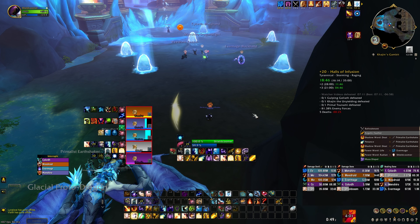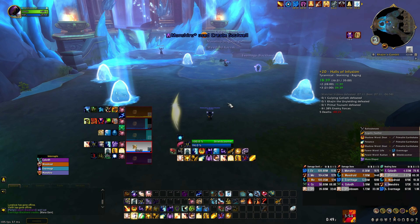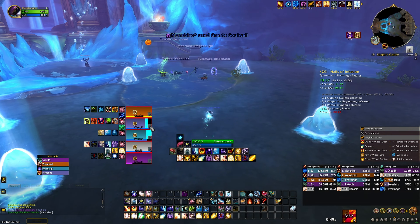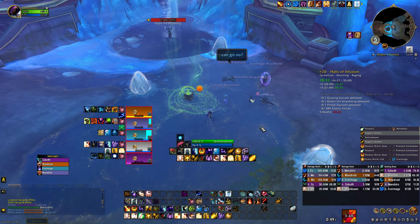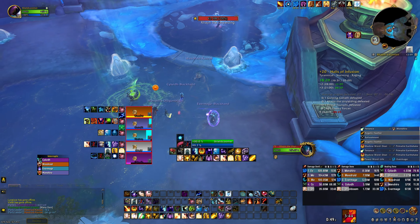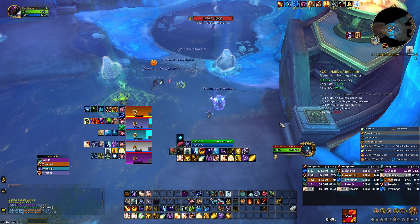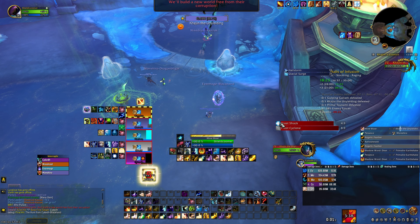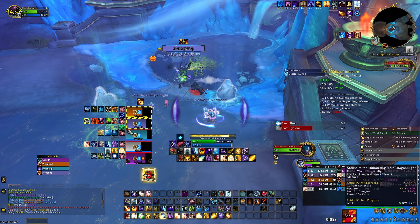Now I see why they wanted to go to this boss first: they wanted to clear it with lust and then come back for the frog room. That lines up the lust better — otherwise we'd be clearing without lust and then delaying the last boss's lust. This gives you lust on the last boss. Smart tank — I just learned something new and it really makes a lot of sense.